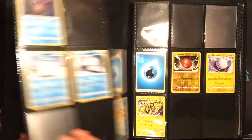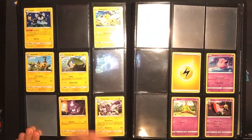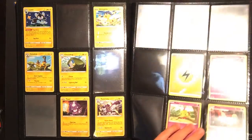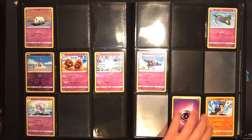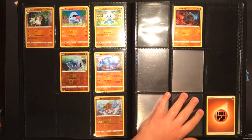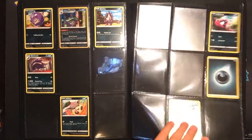The Milotic V is actually the only regular V I have from this set right now. I'll talk about the holographics - lightning types are getting much better than all the other types. Psychic's pretty good though. We have a Galarian Sirfetch'd holographic right up there and a Galarian Weezing holographic right up there.